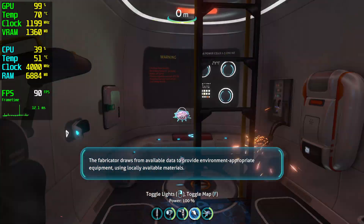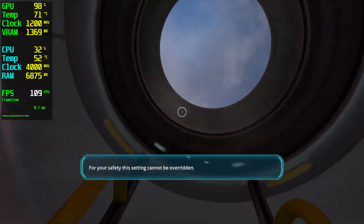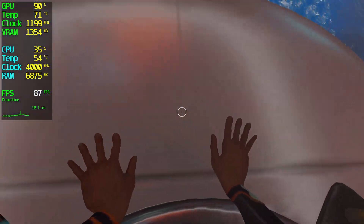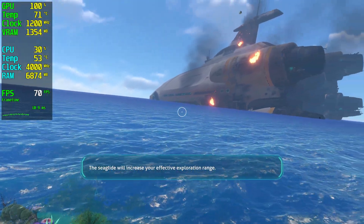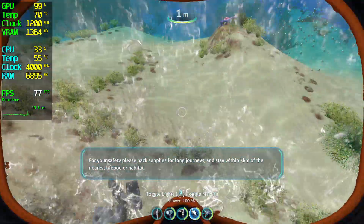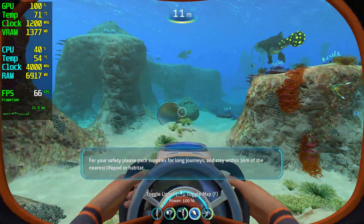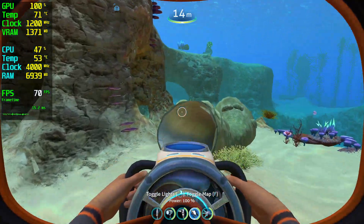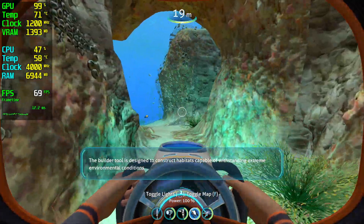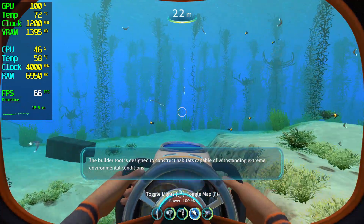Available data to provide environment-appropriate equipment using locally available materials. The seed glide will increase your effective exploration range. For your safety, please pack supplies for long journeys and stay within 5 kilometers of the nearest life pod or habitat. The builder tool is designed to construct habitats capable of withstanding extreme environmental conditions.